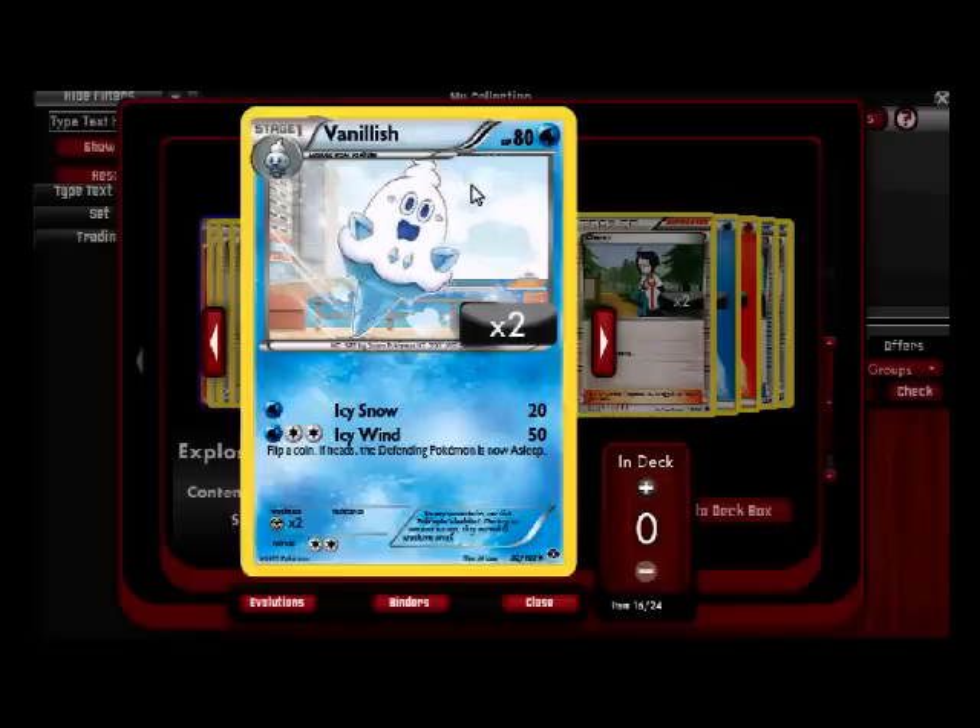Vanillish — he's just a bigger ice cream cone. No one likes little ice cream cones — you don't go to DQ and say 'I'll take a single scoop' and eat it in one bite. Icy Wind — flip a coin; if heads, the defending Pokemon is asleep. Not bad. This guy's still not super good unless you have the Stage 2. I do wish he had a two-mana attack instead of Icy Wind, because usually by the time you've evolved you're ready to add another energy.